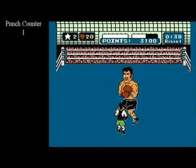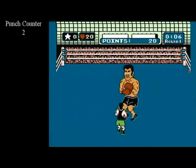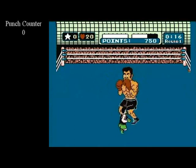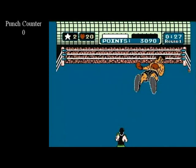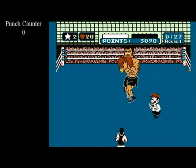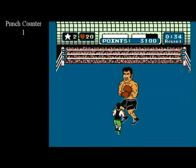Like guaranteed stars, random stars can be attained on any punch that is not a dodge and counter punch. To get a random star, 3 requirements must be fulfilled. Firstly, you must not double hit with your opponent. Secondly, you must not get a guaranteed star on that punch, as guaranteed stars take precedence. And thirdly, you must have at least 1 star in the bank. Random stars, as their name states, are random, and you may not be awarded one even if you meet all the other requirements.